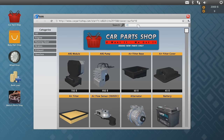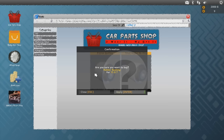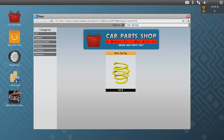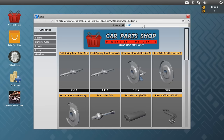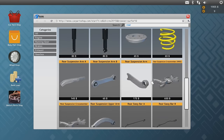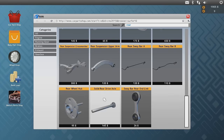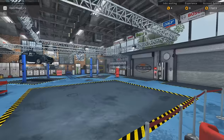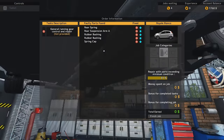We need the rubber bushing — two of them. Then we need the rear spring. Rear something — arm, suspension arm A, right? Or was it B? No, it was A, I think. Otherwise we're just wasting money. And something else — the bushing cap thing? Let's see. So let's put it back together.